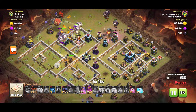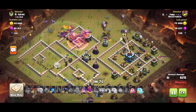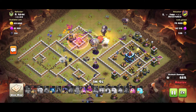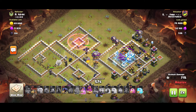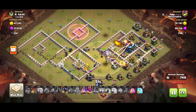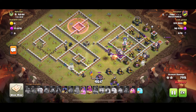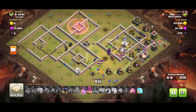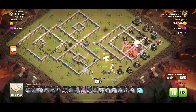He sends the Blimp for the Town Hall, uses the freeze for the Town Hall and the Sweeper. The Blimp goes down, the Sneaky Goblins get rid of the Town Hall — it goes down. He still hasn't used the Warden ability. He still has a Haste and a Freeze, uses the Warden ability for one loon, then uses the freeze for the Air Defense and the Archer Tower.